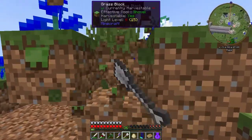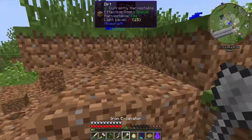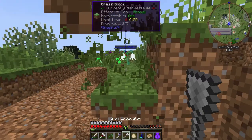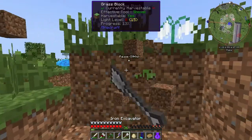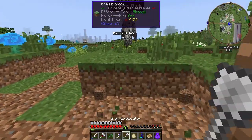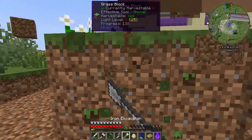There we go — getting all the stuff we need. And this dirt will obviously come in useful for something else we plan to do in the future. I need to also think about maybe redesigning the sort of mob spawner situation we have, because it doesn't really work very well, the setup I have. So we can think about that, and also spending some more time in the nether.